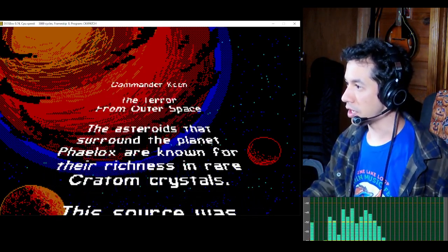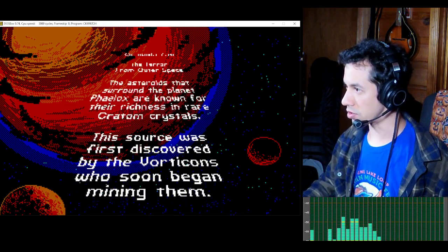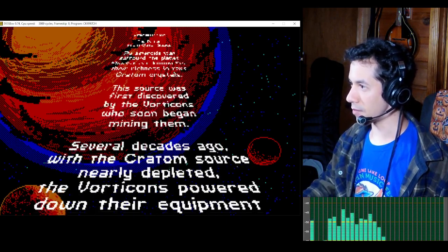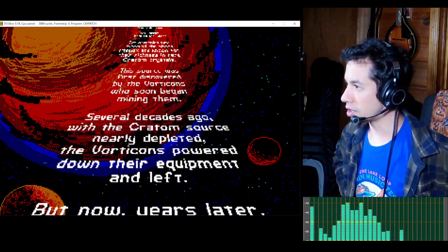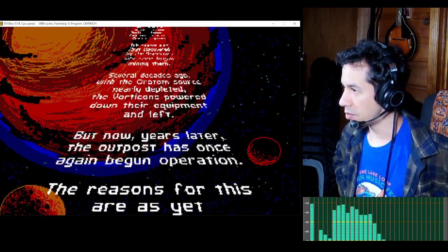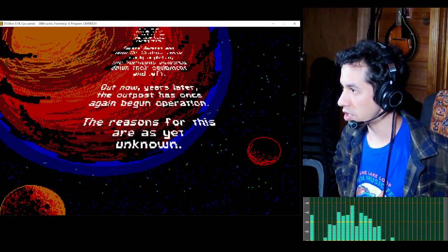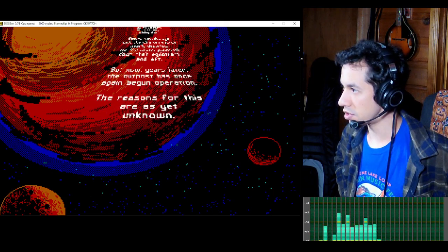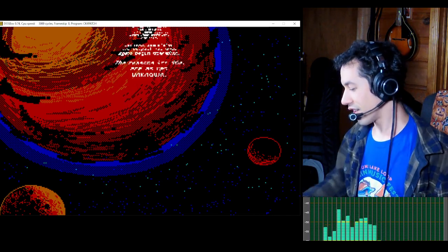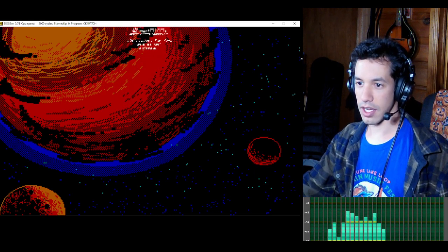The asteroids that surround the planet Phallox are known for their richness and rare Kratom crystals. This source was first discovered by the Vorticons, who soon began mining them several decades ago. With the Kratom source nearly depleted, the Vorticons powered down their equipment and left. But now, years later, the outpost has once again begun operation. The reasons for this are yet unknown — I read that wrong. I'm a failure.